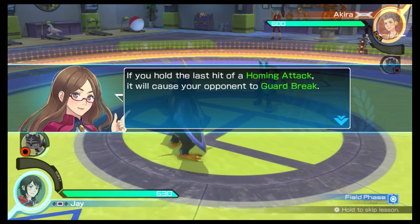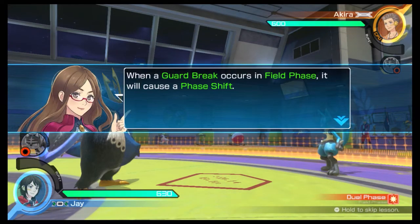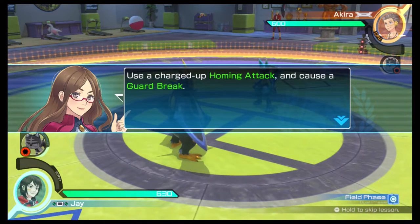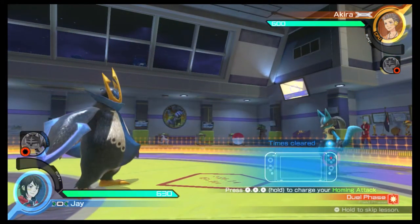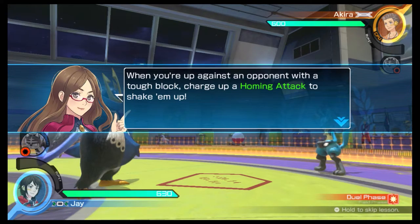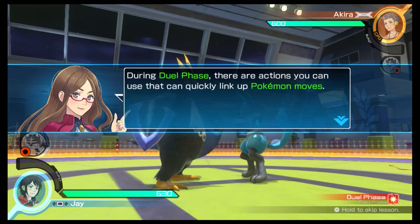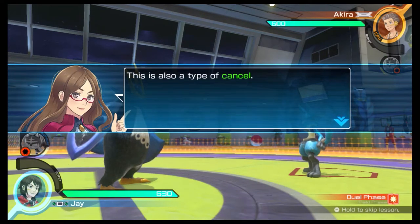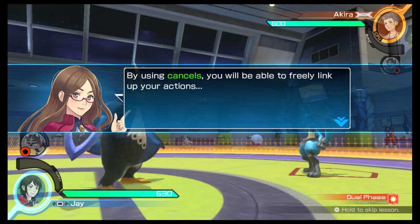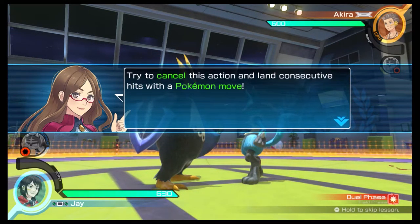If you hold the last hit of a homing attack, it will cause your opponent to guard break. When a guard break occurs in field phase, it will cause a phase shift. Use a charged up homing attack and cause a guard break. When you're up against an opponent with a tough block, charge up a homing attack to shake them up. During dual phase, there are actions you can use that quickly link up Pokémon moves — this is also a type of cancel. By using cancels, you'll be able to freely link up your actions, and based on the type of Pokémon move, you may also be able to deal consecutive hits.